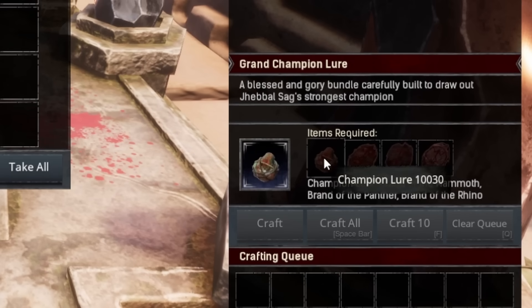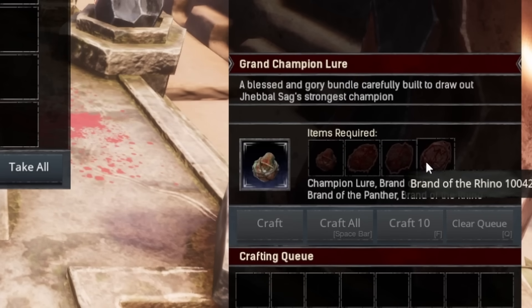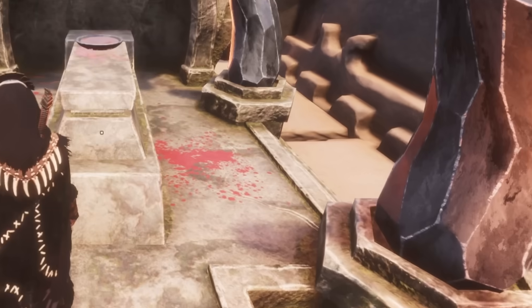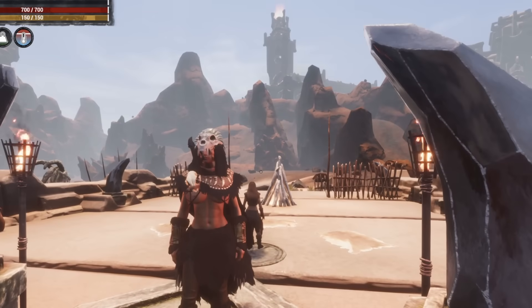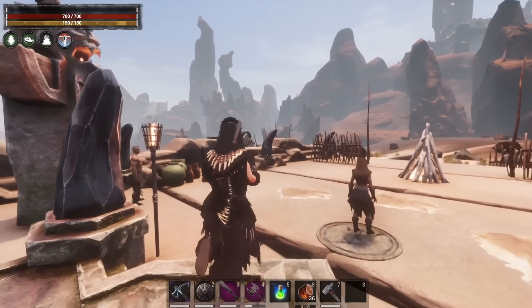Maybe you just want to get straight into it. You could just use a normal champion law, put it with the brand of the mammoth, the panther and the rhino, and go straight ahead and get into the madness. I don't think you'll be disappointed by the event — it is quite fun and I enjoy the new bear boss.